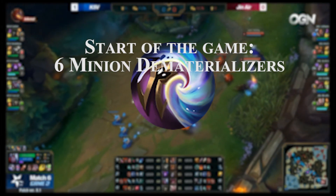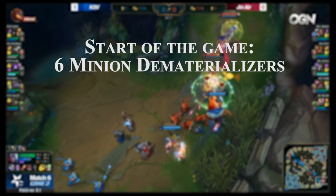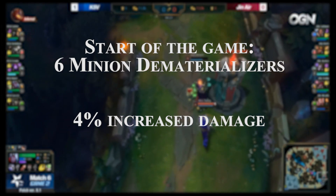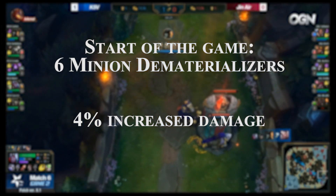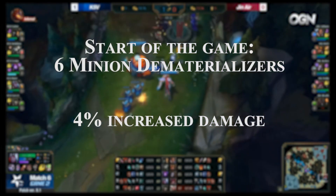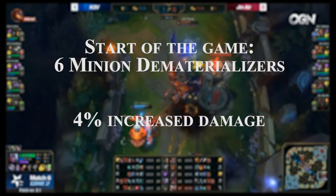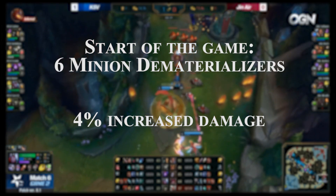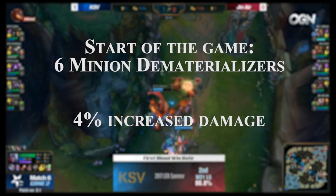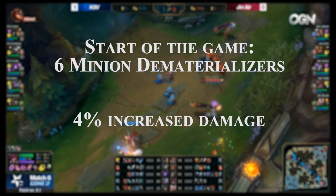When you start the game, you are given 6 Minion Dematerializers which you can use to execute a melee, caster, or siege minion. Note it begins on a 155 second cooldown. On top of the added gold and experience you gain when executing a minion, you also gain 4% increased damage to that type of minion permanently. If you use a dematerializer on the same type of minion, you then gain another 1% increased damage to that type. This means you can ultimately gain 9% increased damage to a certain type of minion if all 6 dematerializers are used on the same type.